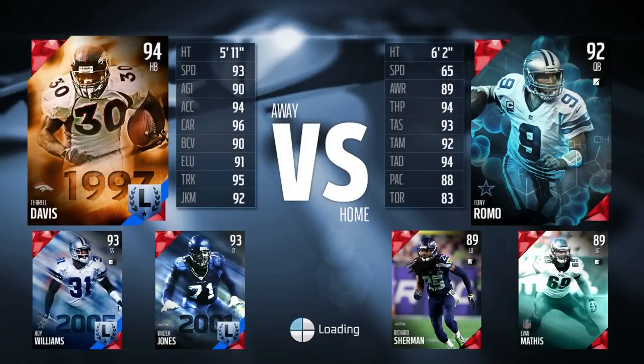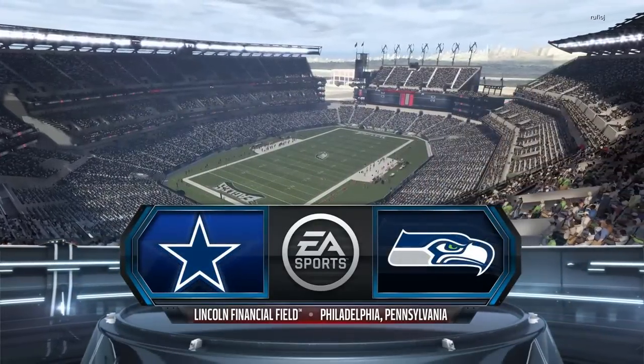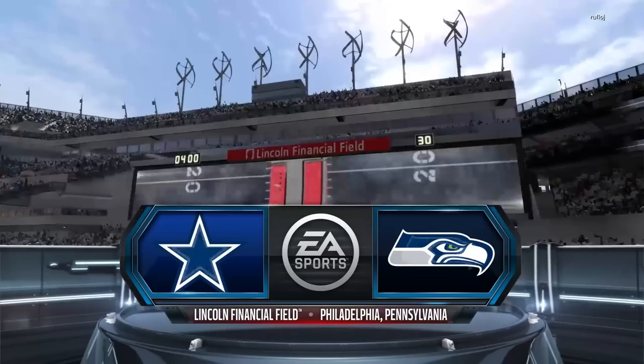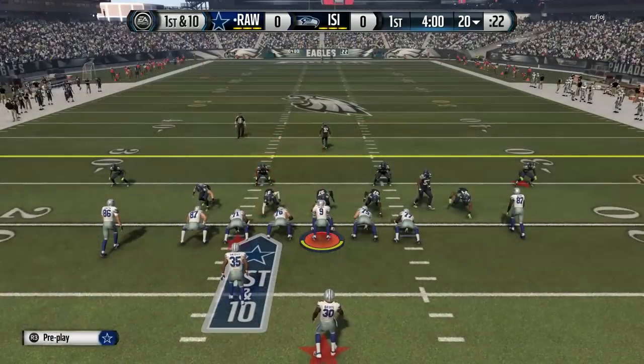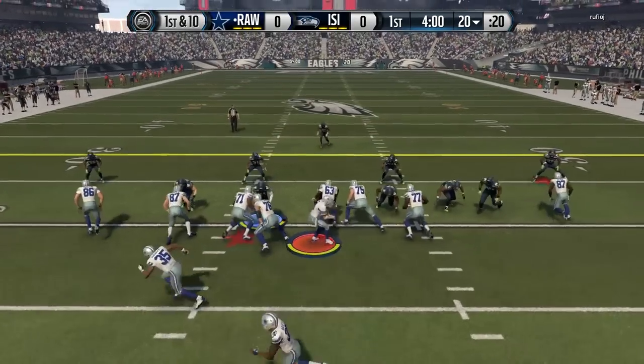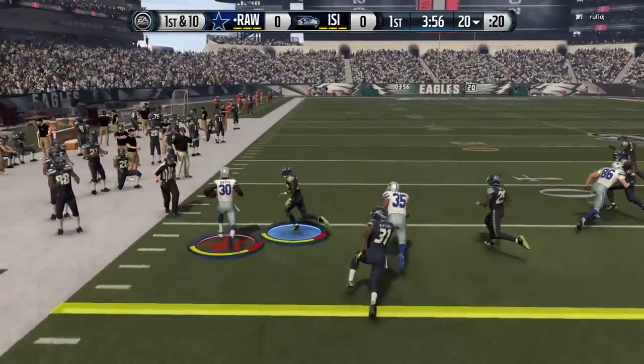What's going on guys, Clickwood here back again bringing you another Madden 16 Ultimate Team head-to-head seasons game. My opponent seemed pretty solid — he's got a Tony Romo of his own and a Richard Sherman, so we're gonna have to be careful. I do not want to get intercepted by him; he can take it to the house at any time. But we're gonna get the ball first to start this game. This is the second game of my season.